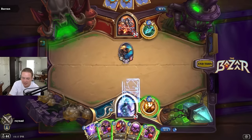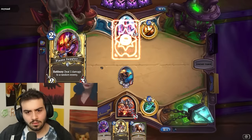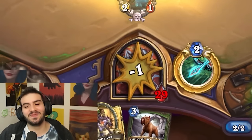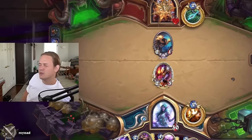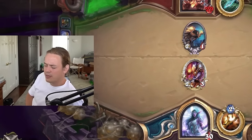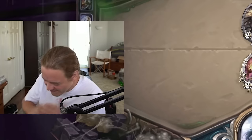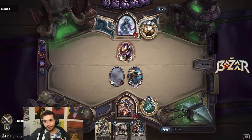Hearthstone card design — Flame Juggler vs Fiery Bat. It's gonna call daddy. Oh, unfortunate. Oh yeah.